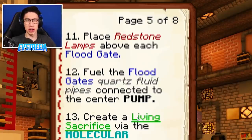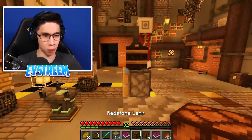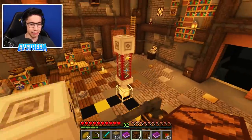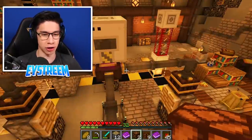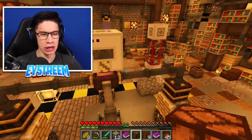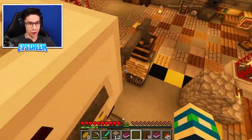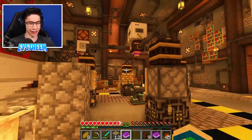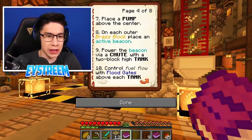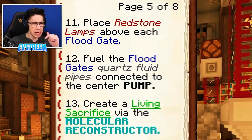Step 11 is to place redstone lamps above each of the floodgates. So let's grab our redstone lamps here and put those above. What do you reckon this machine is going to do? I thought it said we were creating mythic ores. This does not look like it creates ores. I don't know about you, but usually ores like diamond ore, emerald ore, they go ahead and spawn in the cave systems. They do not spawn using whatever this spidery thing looks like. I am slightly worried. What kind of properties do these mythic ores have? I'm curious to know your theories, guys.